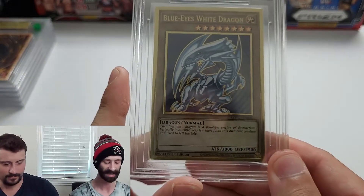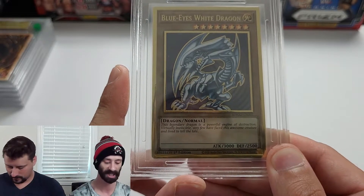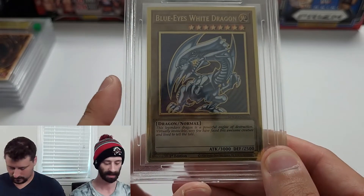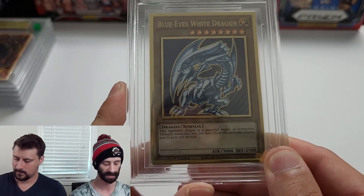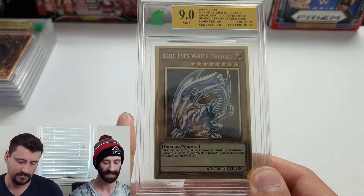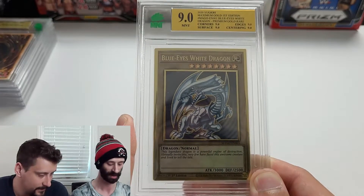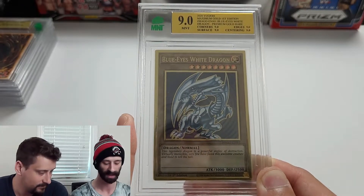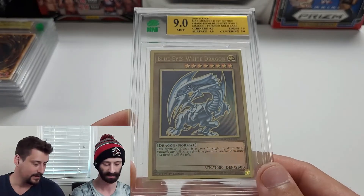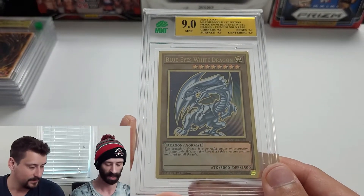Going back to gold trim — a Blue Eyes White Dragon from Maximum Gold, the first print run, first edition. It is a mint 9 and it is a true nine: nine across the board on corners, surface, edges, and centering. Absolutely beautiful. Very very happy with that grade — the gold plate, the design, everything fits so well together.